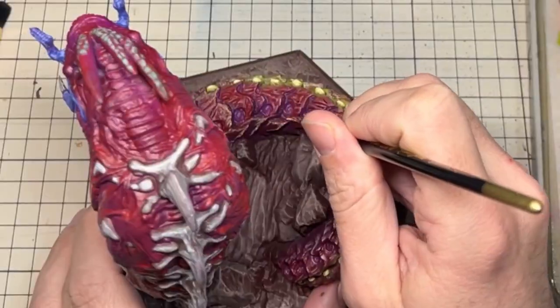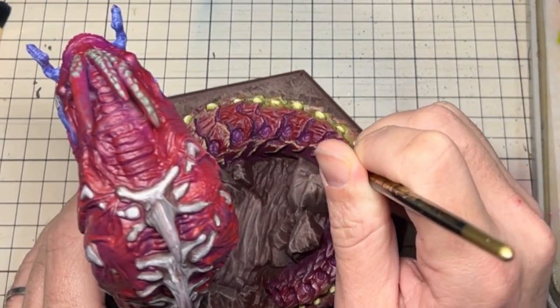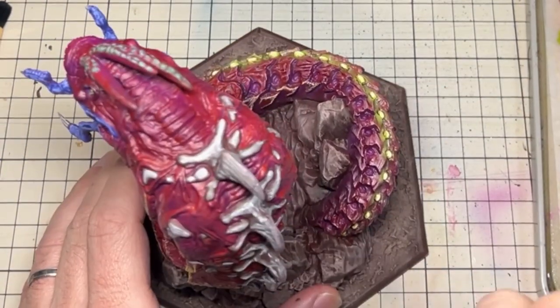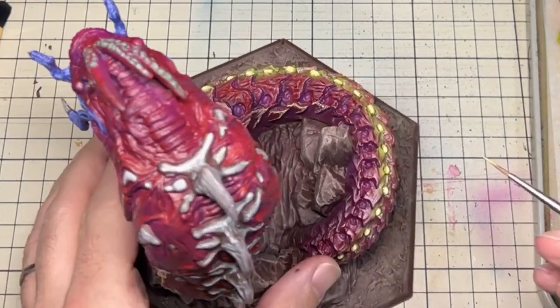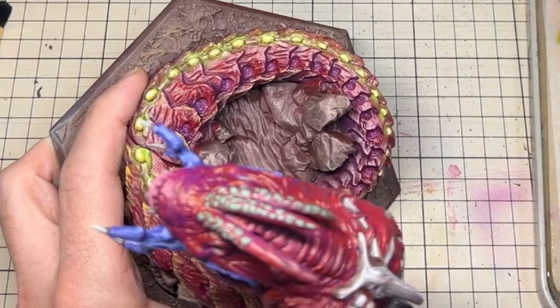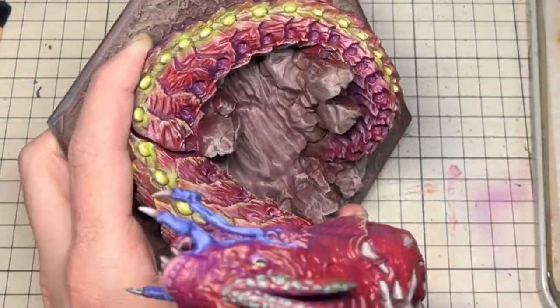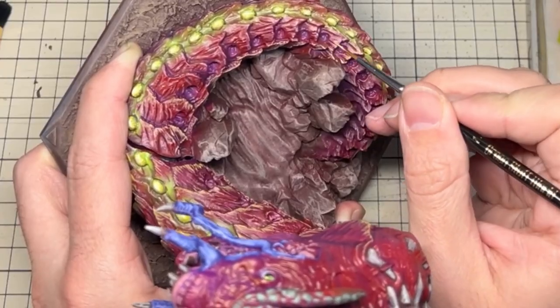When I returned to the main body of the creature, I used a brush to add highlights when necessary to the reds, magentas and purples. However, I was feeling the creature was still looking rather flat and uninteresting in colour variants and contrast. To add some interest, I planned on adding contrast along the crests of each chitinous plating.